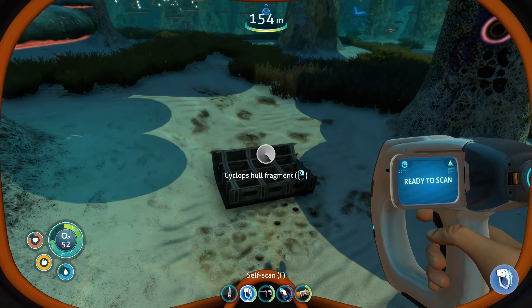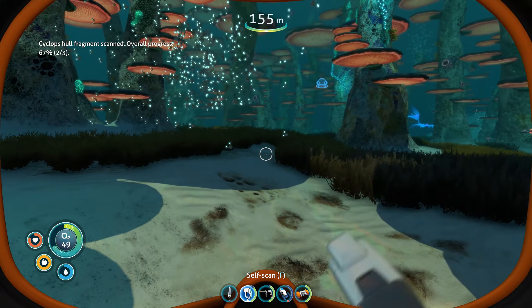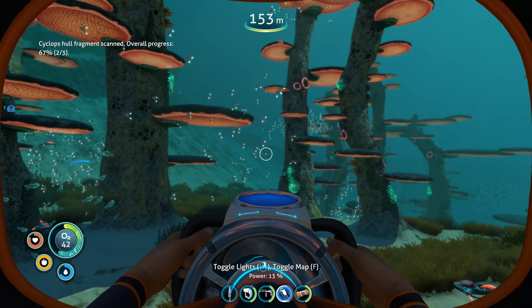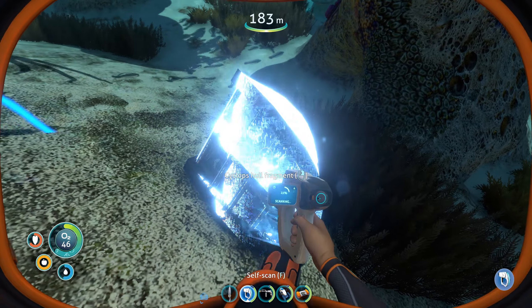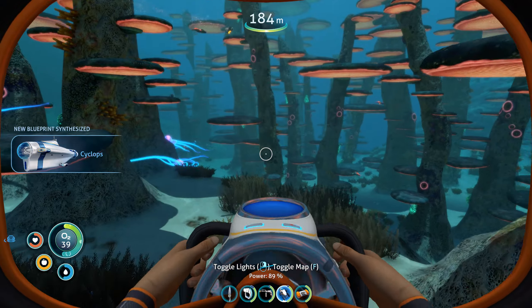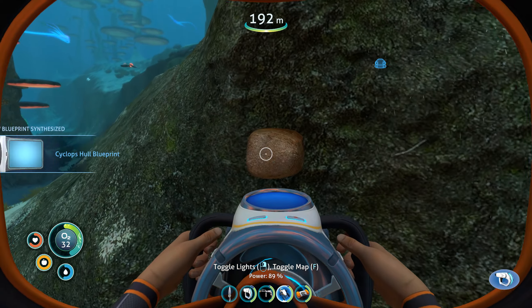Come on baby - is this two? There's two, there's two, nice! We found two of them - one more baby, one more. I think we found everything that we need - this should be it. Yes! Cyclops hull - there we go! Look at that man. So that's everything we need for the Cyclops. Let's grab some stuff here - I'm not sure exactly what we're gonna need. Once we get up, we'll mark what we need for the Cyclops.